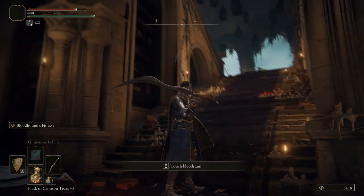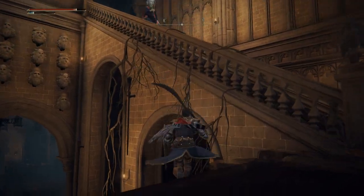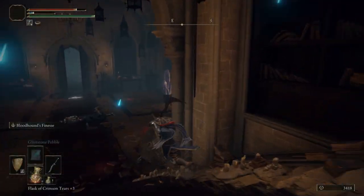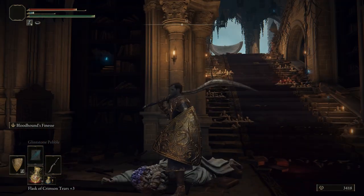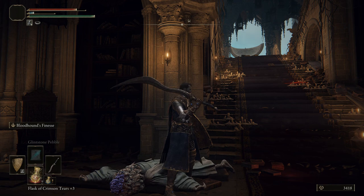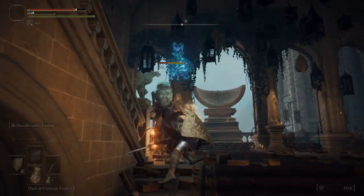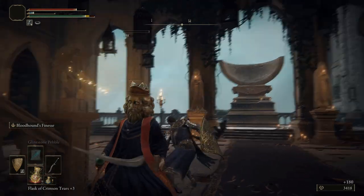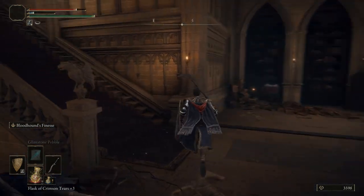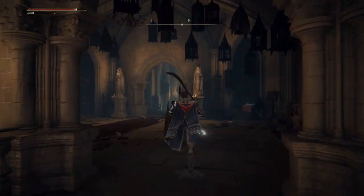Now there should only be one guy left on the staircase up above. If you can entice him to come down the stairs a bit, he will come down and you can take him out at the top of the staircase. If you don't want to risk that, you can wait for him to come down the other staircase further down, and then take him out then.